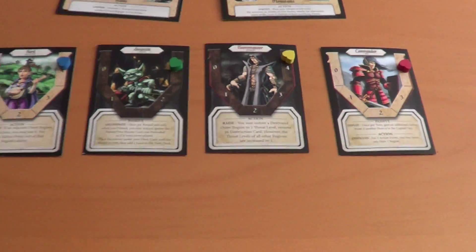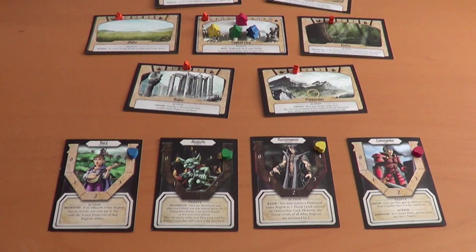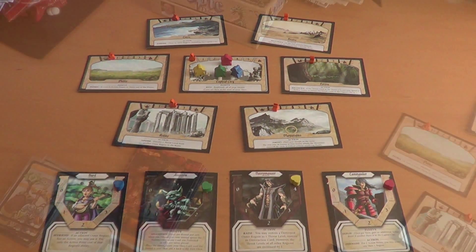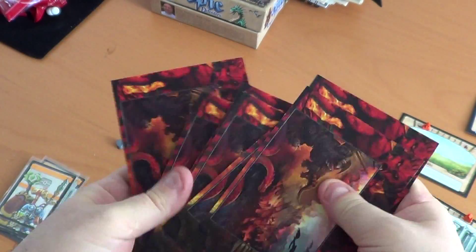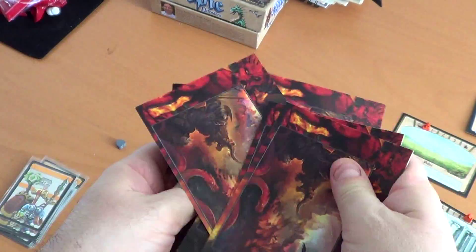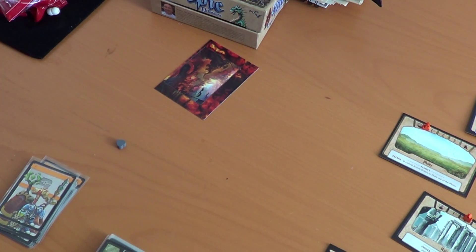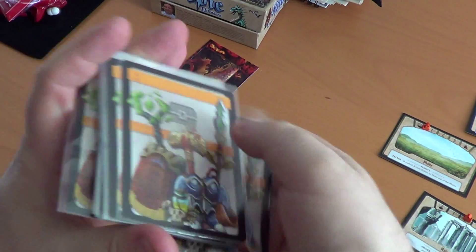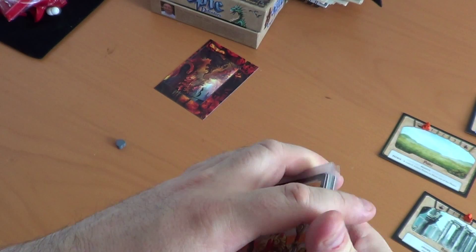Now we need to set up our turn deck, horde deck, and destruction deck. First, we're going to choose our boss monster — I'll give the cards a shuffle and our boss monster is going to be this one; the rest go to one side. Then we have our artifacts: when we defeat a dire enemy we can choose an artifact card, so those are shuffled and placed somewhere within easy reach.